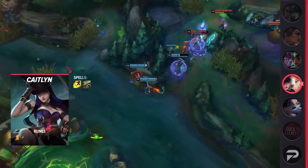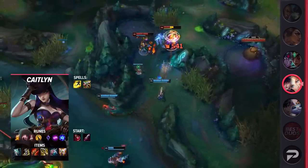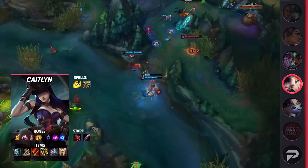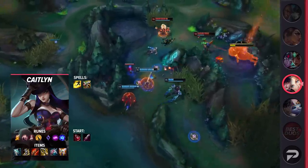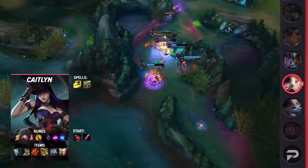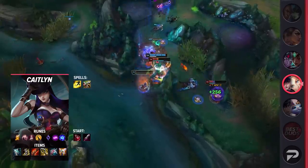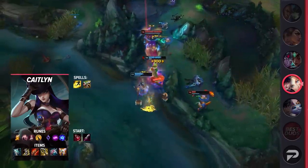For Caitlyn, you're going to be taking Flash and your choice of heal or exhaust as your summoner spells. Heal is a great default summoner, but be sure to take exhaust if you're facing bursty champions. Your runes will consist of Fleet Footwork, Presence of Mind, Legend Bloodline, Coup de Grace, Absolute Focus, and Gathering Storm. These runes will give you some nice early game sustain and trading power while also giving you late game scaling. Finally, your items will be Galeforce, Berserker's Greaves, Rapid Fire Cannon, Infinity Edge, Lord Dominik's, and Guardian Angel.